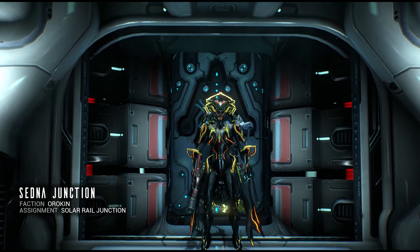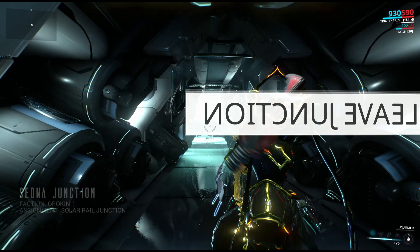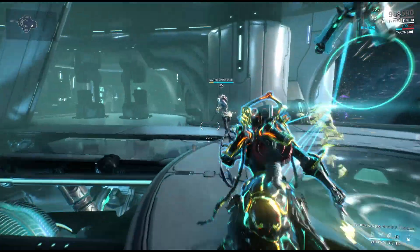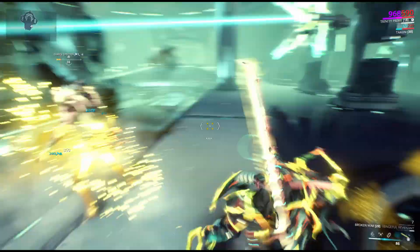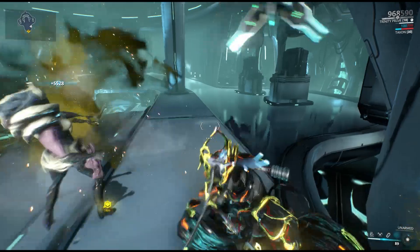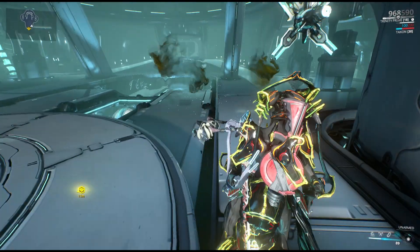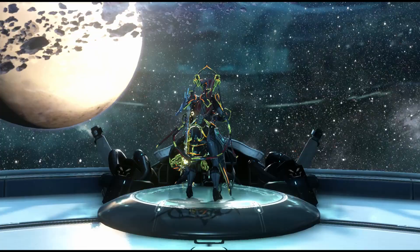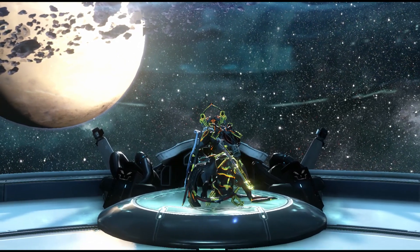Now it's time to go to Sedna Junction. If you don't know how to craft a Mastery Rank 5 weapon or higher, just get a Mastery Rank of 5 and craft a weapon that requires that. This boss right here for Sedna Junction is extremely easy — just beat them down and you're good to go. And just like that, you have unlocked Sedna Junction and it's time to move on to bigger and better things.